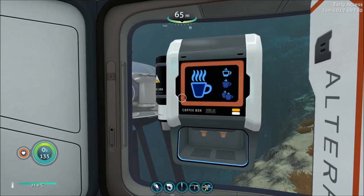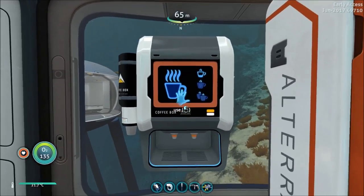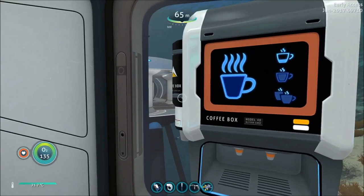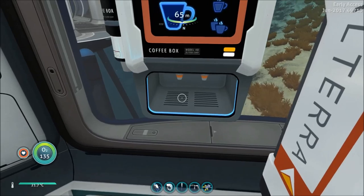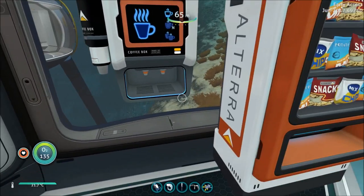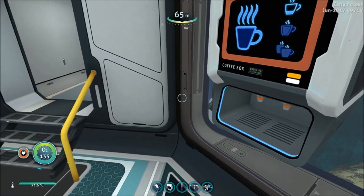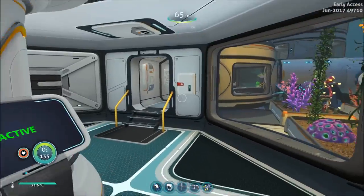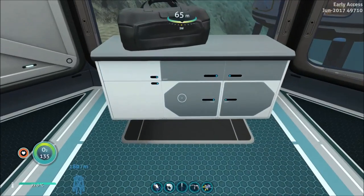The coffee maker is still not functioning properly yet — this will probably be a post-1.0 thing. It should spit out a cup of coffee, but it doesn't show the mug actually forming in a Star Trek type of way with coffee pouring into it. So that's not functioning right.